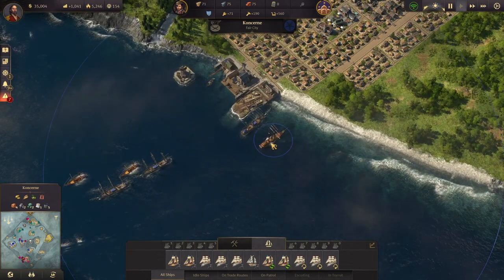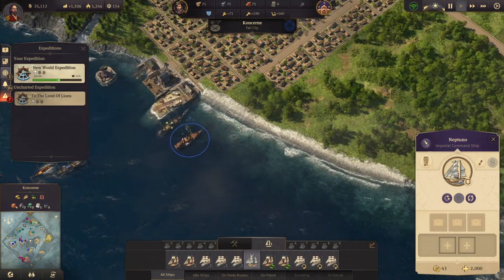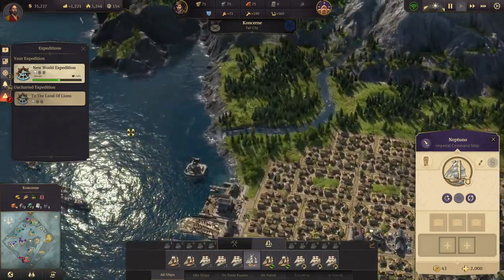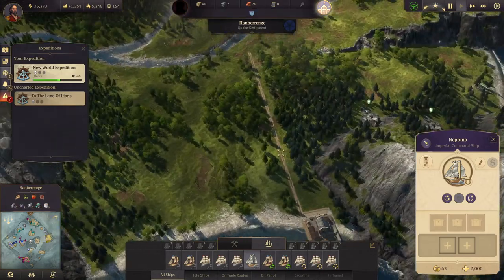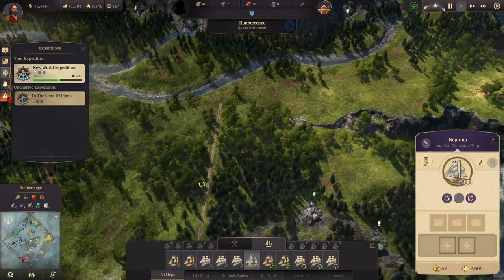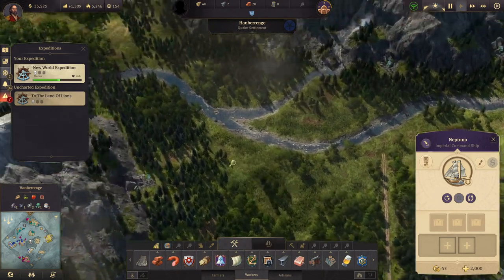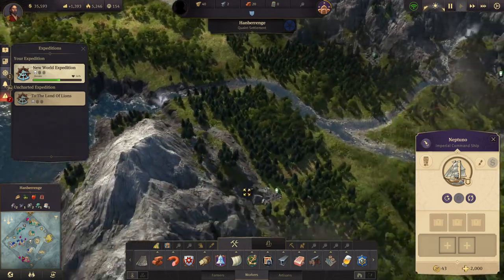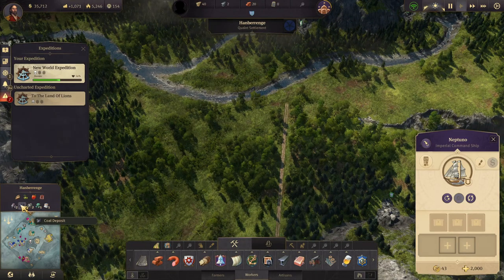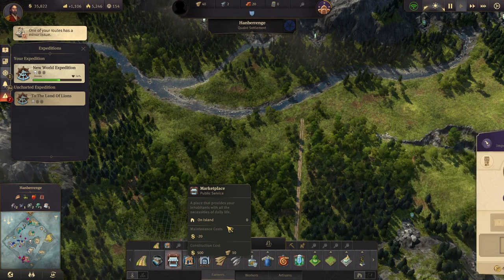Now we could send our ship on an expedition to the Land of the Lions, but what I'd rather do is start getting this island working. Over here we have red peppers, and we need red peppers. We also have coal here, which we want. So let's build a marketplace.